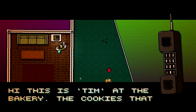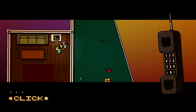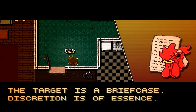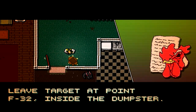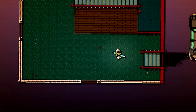You have one new message. Hi, this is Tim at the bakery — the cookies that you ordered should be delivered by now, a list of ingredients are included, make sure that you read them carefully. The target is a briefcase, discretion is of the essence. Leave targeted point F32 inside the dumpster, failure is not an option, we'll be watching. Well, I don't intend to fail. I like murdering people in the 80s — that's what I think.